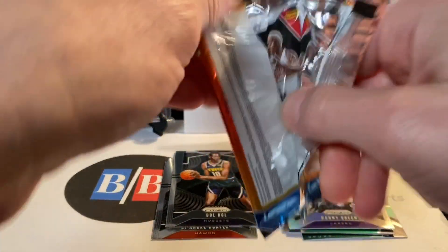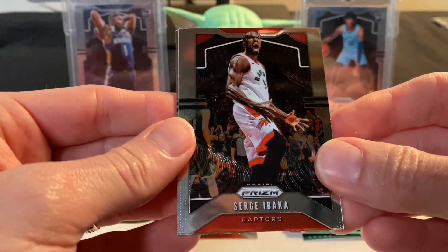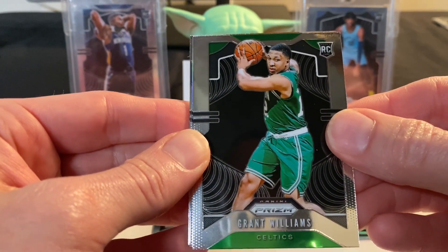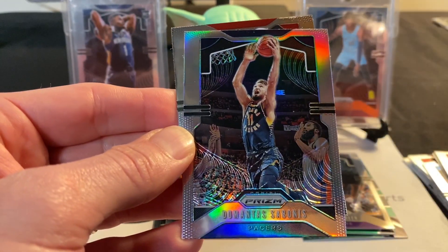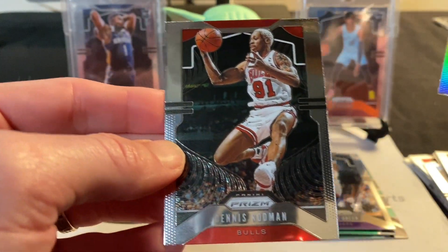Sergei Ibaka, and we do have a silver in this one too. It looks like we have a Grant Williams rookie, so the silver is probably not going to be a rookie — and it is Domantas Sabonis. Then we've got a Dennis Rodman.